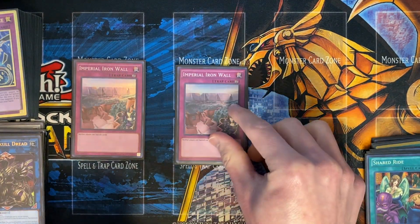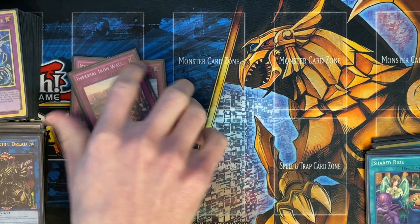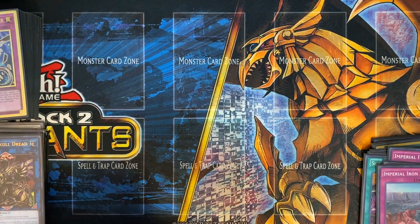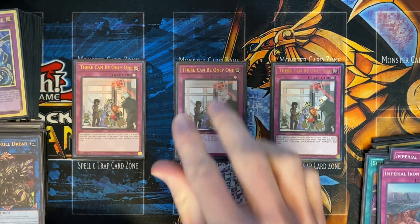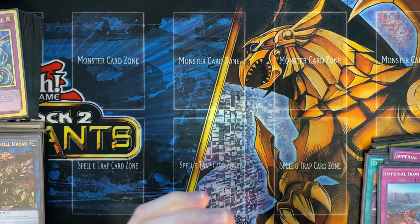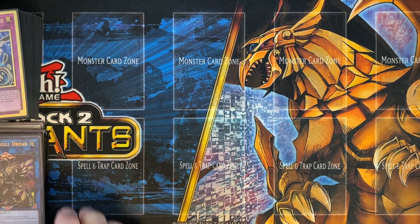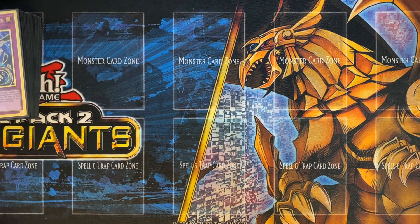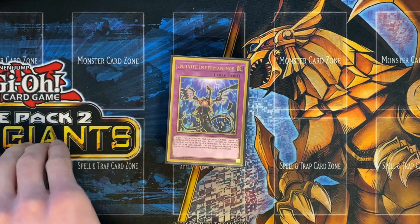Dinosaurs are really prevalent still, so I bumped Imperial Iron Wall up to 3 so they can't banish their Misc. And then There Can Be Only One as well — this can really hurt Dragon Link, Drytrons, and Dinosaurs. Overall I'm really enjoying this list. There are a few hands that are a little bit bricky, but I've tried to compensate for that by adding more hand traps — 12 in total with 3 Imperm, 3 Lancia, 3 Ash, and 3 Veiler.